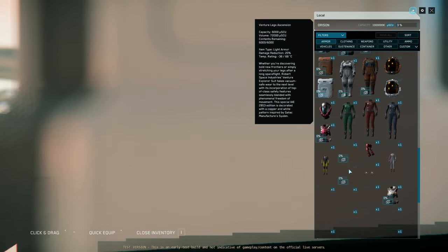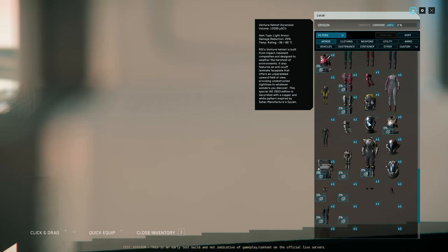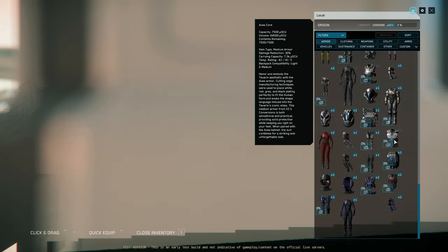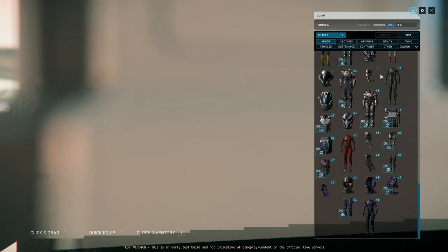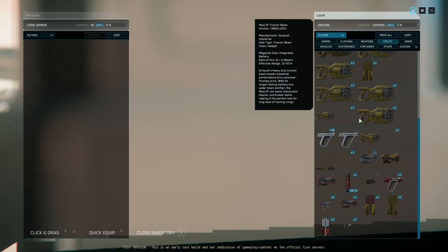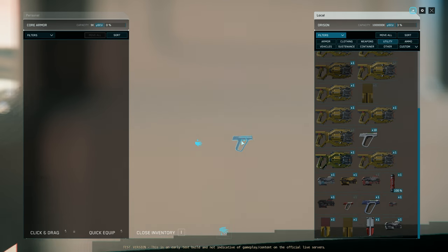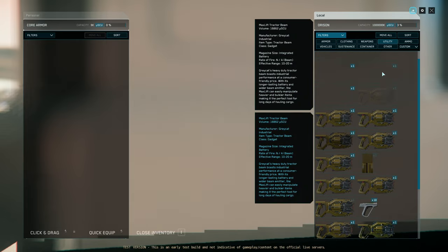You get used to it, but the first couple of times it's not exactly easy. Another example of the PTU still being a test environment. I suspect this camera issue will be fixed over time, but more importantly it shows that CIG is going back to the older inventory style — dragged directly to your character onto the model.